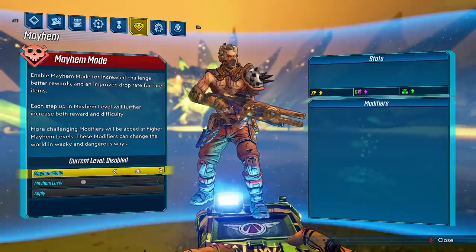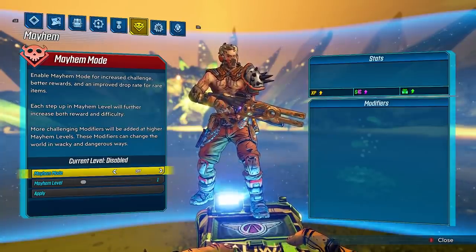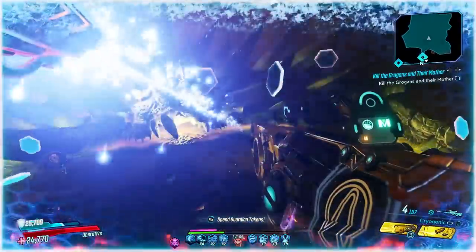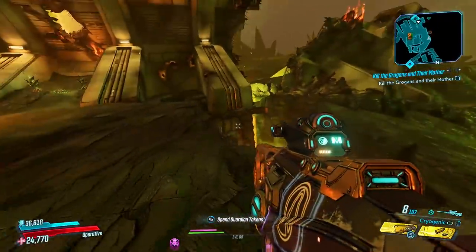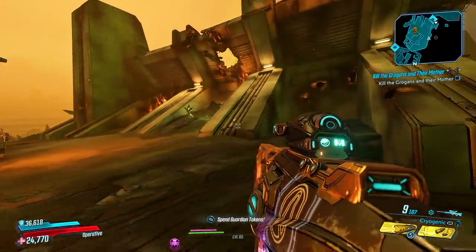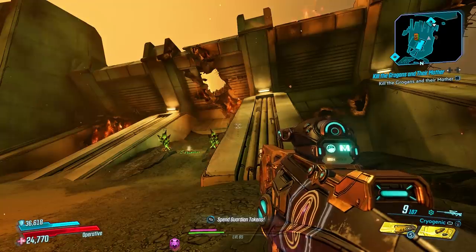Make sure Mayhem is turned off and you are on TVHM. Being on TVHM means all the bosses scale to you even without Mayhem. However, if you want you can put it to Mayhem 1 if you haven't completed TVHM — on Mayhem 1 the Ruiner grants only 2146 XP, so not a huge difference, but TVHM with Mayhem off is optimal. For those who think Grave Ward is the quicker method, that's actually not true — it doesn't drop the same XP or as much iridium as the Ruiner. Though on console, Grave Ward may be faster since it's a smaller map to load.